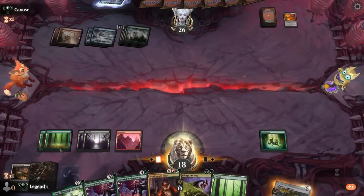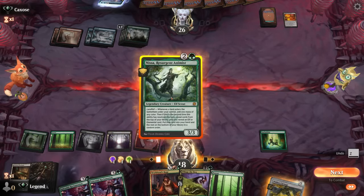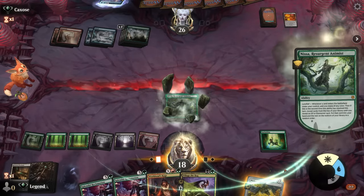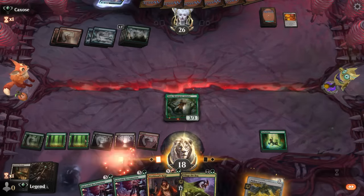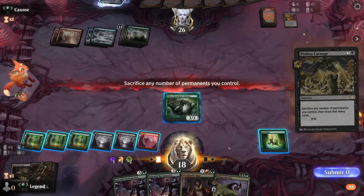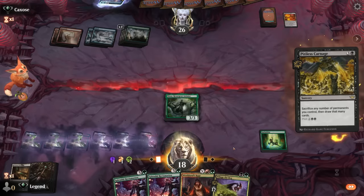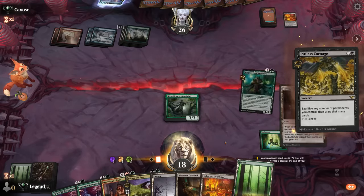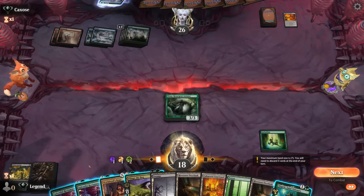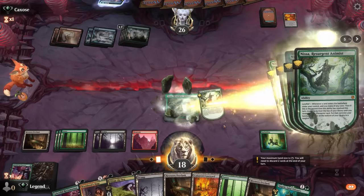Any land off the top will do — and we got it. Play Nissa, play a land, float a mana, and now Carnage, sacrificing all our lands. We have enough mana to cast Reclamation, getting all those lands back untapped while also producing mana with Nissa.